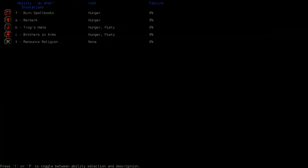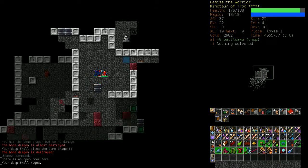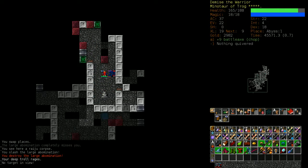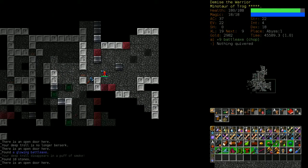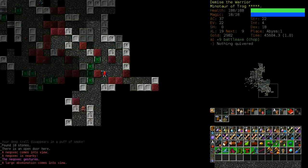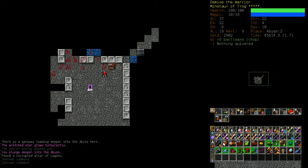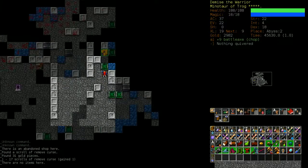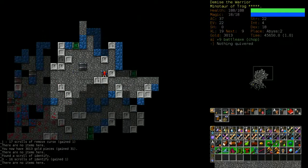This is a Bone Dragon - it's very tough. I'm going to summon a Brother in Arms and let him fight it. I need to make sure my brother is following me so I don't accidentally lose him. He timed out - that's fine. There's a portal deeper into the Abyss so I might as well keep going.